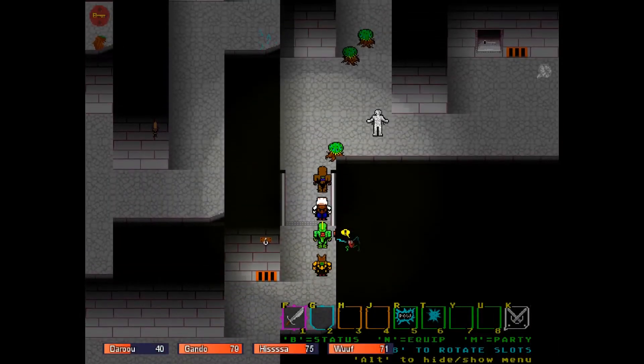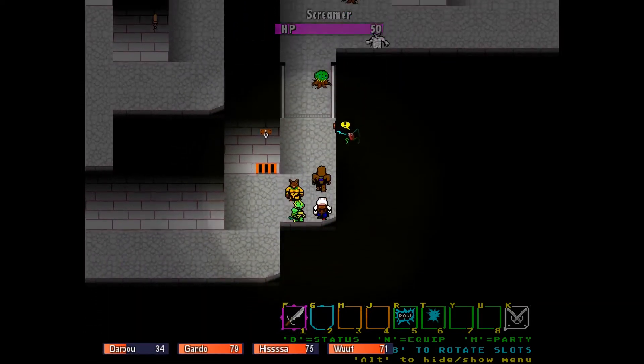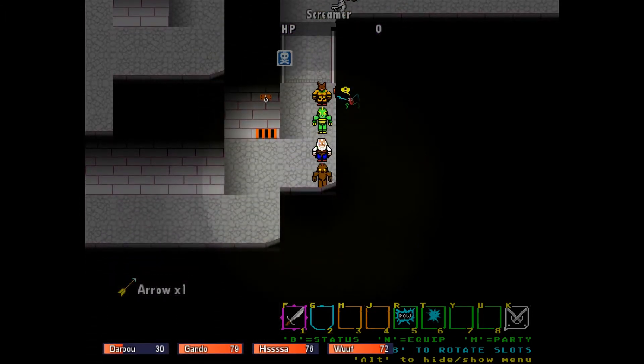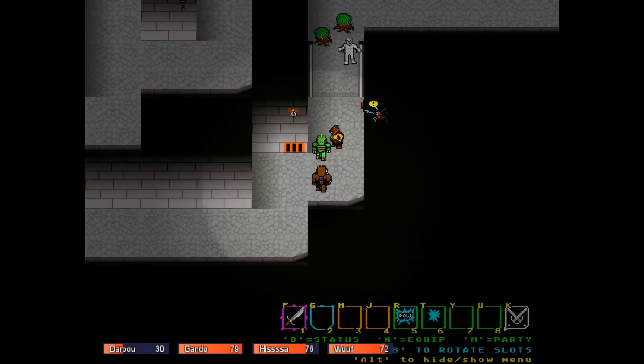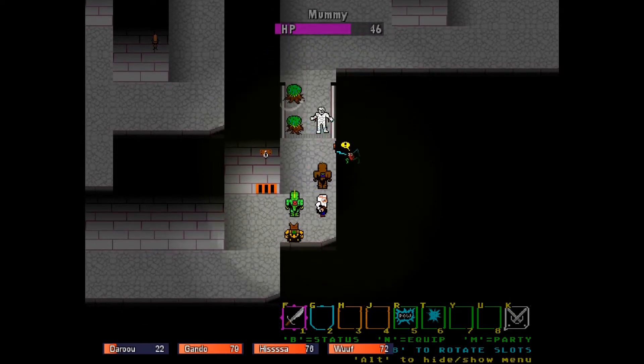You can select between which character is under your direct control at any time, toggling through the party with the push of a button. I actually found that it was more effective to let the AI handle most of the combats, and either focus on playing a support character or taking control of the most wounded character just to keep them out of combat entirely. There's no split between the combat and the exploration modes, so any action you can take in combat you can take in the rest of the dungeon, and vice versa.